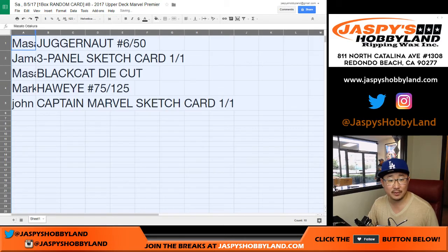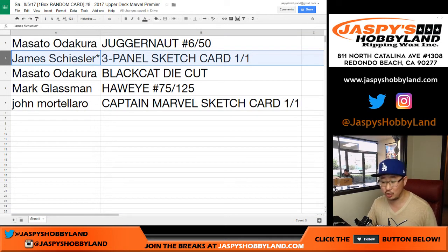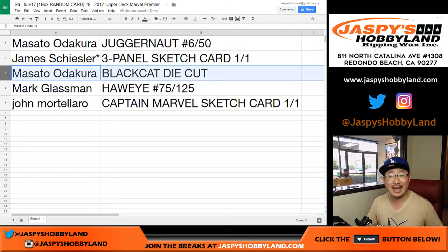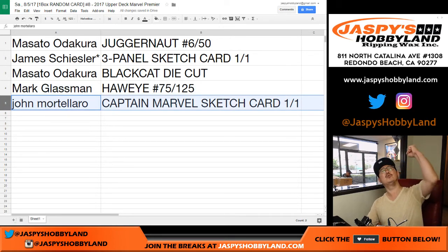Here's how it shakes out: Masato with the Juggernaut, 6 out of 50. James with the last bought mojo gets the three-panel sketch card — one of one. All aboard the Big Hit Express, woo-woo! Masato also with the Black Cat die cut. Mark, you've got the Hawkeye, 75 out of 125 card. And John with the Captain Marvel sketch card — one of one. All aboard, woo-woo!